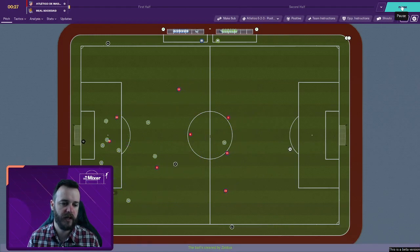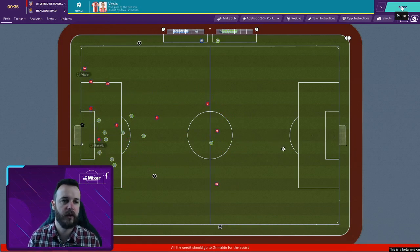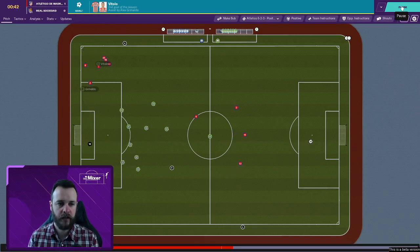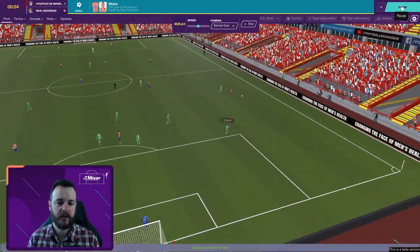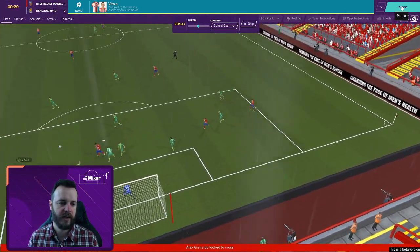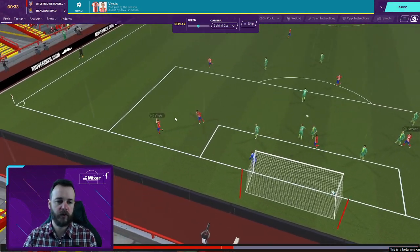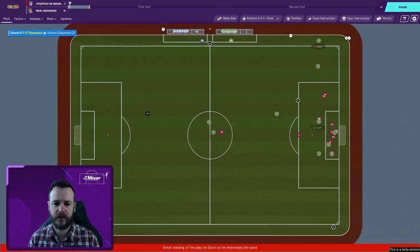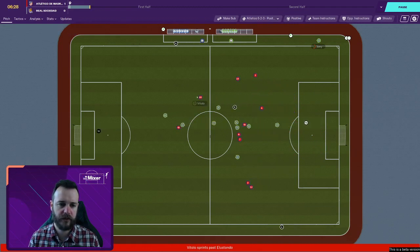The ball falls to Grimaldo, he gets a decent ball in deep towards Vitolo — and we've got a goal inside 31 seconds! The second goal of the season for him. Let's check this out in 3D: it's a poor cross away and no one follows up to Grimaldo. Once he recovers the ball he just hangs it back post, it's a good header and the goalkeeper moving across can't keep it out. An excellent, excellent start. Free kick now for Januzaj to take.